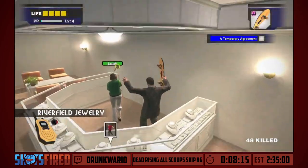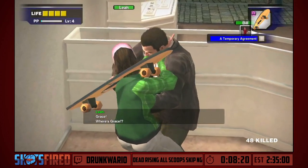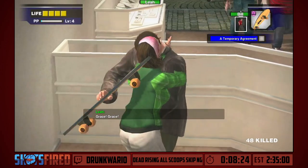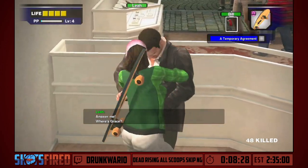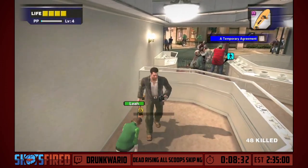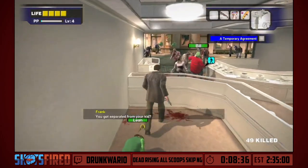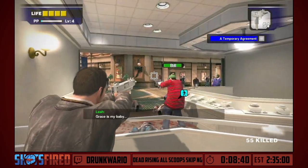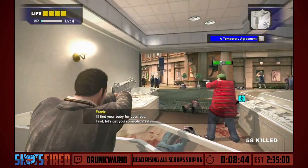And in the gun store that is currently being occupied by the store owner who is a boss later that we'll need to kill. We're talking with Leia here — poor Leia's baby was eaten alive by zombies and she's not really herself right now. We need to wait for her to actually come back to her senses and talk to her for a little bit, while Bill is just getting mobbed by zombies.